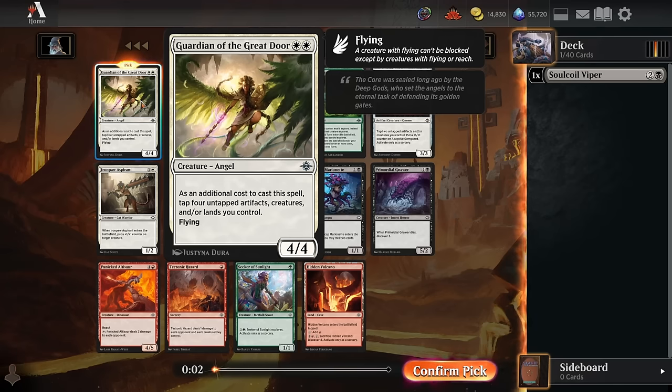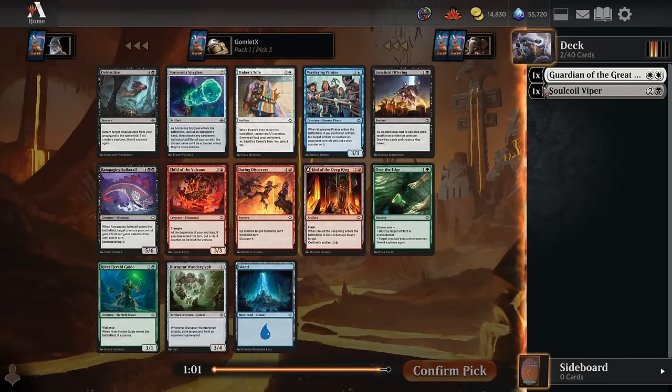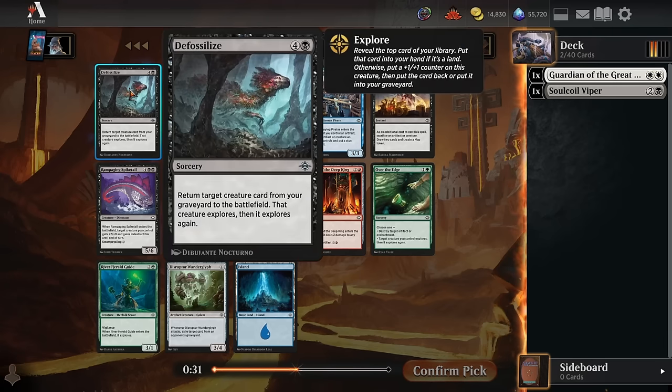If you have artifact tokens or creature tokens on board, you can cast this out really early and get a large flyer quickly. Big fan of Guardian of the Great Door. For pick three, this is exactly what we want when we've taken an early Soul Coil Viper — we find Defossilize, another Reanimator spell. It's less exciting than the Soul Coil Viper, since the Viper can get a big creature on board even if you only have three lands. You spend three mana to play the Viper and the next turn sac it for just one mana to reanimate a gigantic creature.